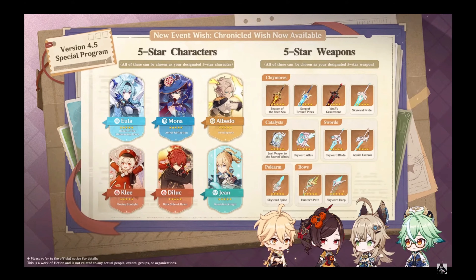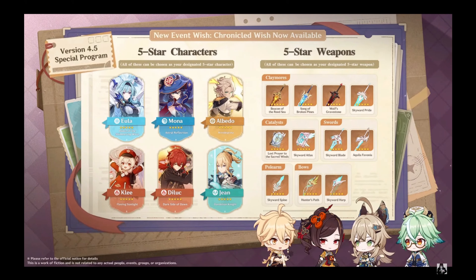Let me explain. A new type of banner will be available starting from version 4.5 — the Chronicled Wish. The Chronicled Wish banner will allow travelers to obtain a variety of characters such as Klee and Deli.